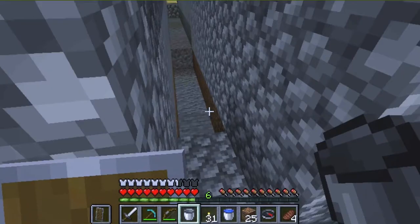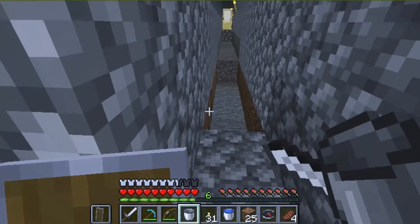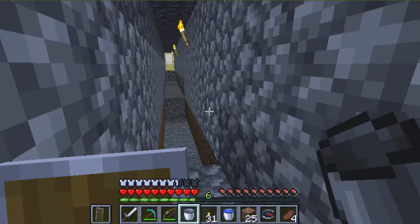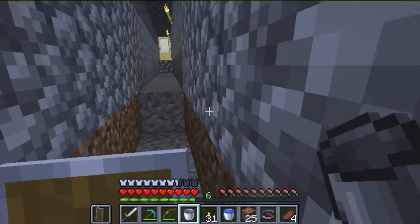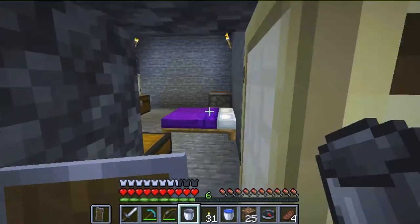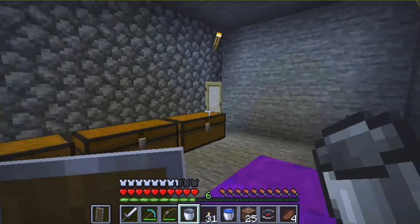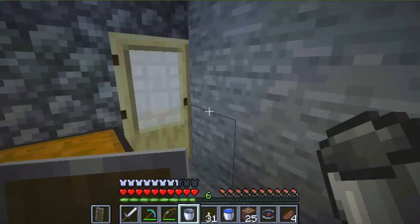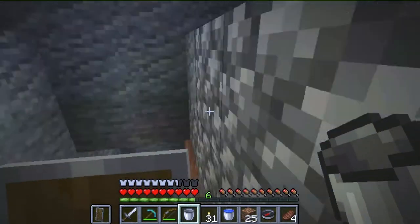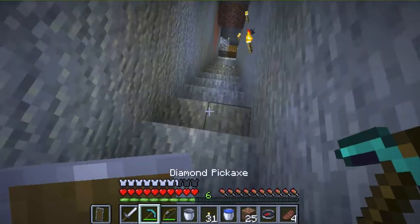We're gonna go back down into the caves because my goal is to build an enchantment table. For that we need some diamonds and I don't have any. We can also make some paper, and I think you also need another thing but I don't remember that.